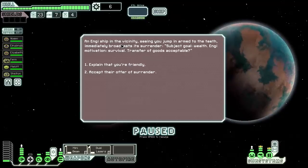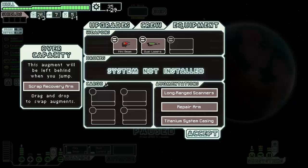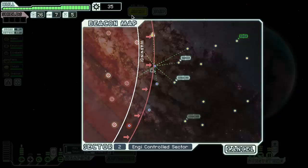An enemy ship sees us jump in armed to the teeth and immediately broadcasts surrender. We explain that we're friendly and they give us a bunch of stuff — a scrap recovery arm. That's a lot better than what we had. We should have sold the repair arm augment at the last store. We accept and jump.